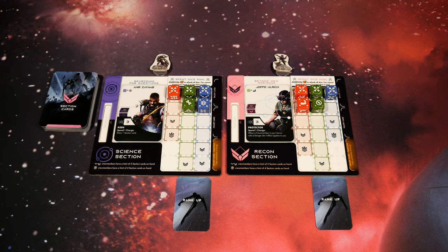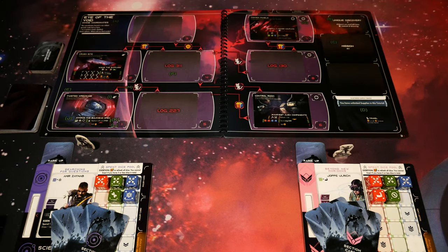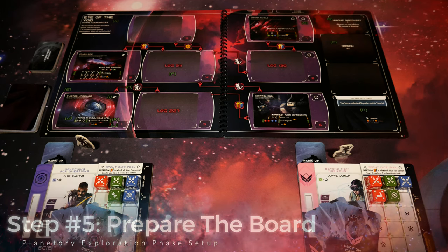Now head back to that large standard size tutorial deck. You're going to find 12 cards on the top, three relating to each of the sections. Grab the three cards that relate to the crew members or sections that you're bringing to the planet - the rest can be removed from the game. Just like that, we have three cards for each of the section crew members. The ones not in use have been removed from the game. We also have the large deck and the small deck, both of which will continue to have cards pulled off the top as we go through the tutorial.